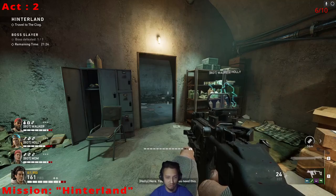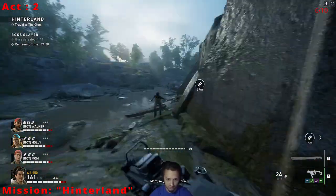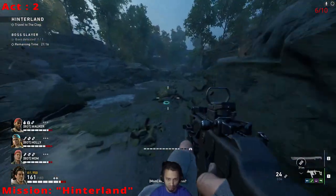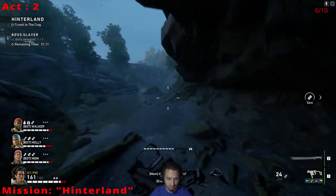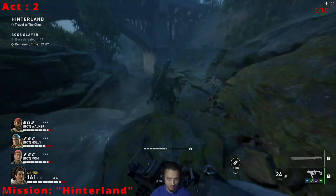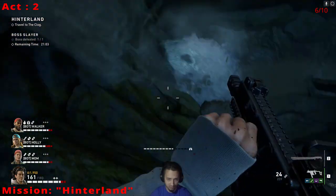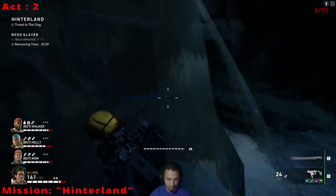We are on Act 2, The Hinterland. Right after you come out of the spawn, you're going to follow this river, and this one is pretty quick so make sure you do not miss it. Just follow this river all the way down and there will be a waterfall right here. You're going to drop down here carefully so you don't break your legs, and there it is right behind the waterfall.